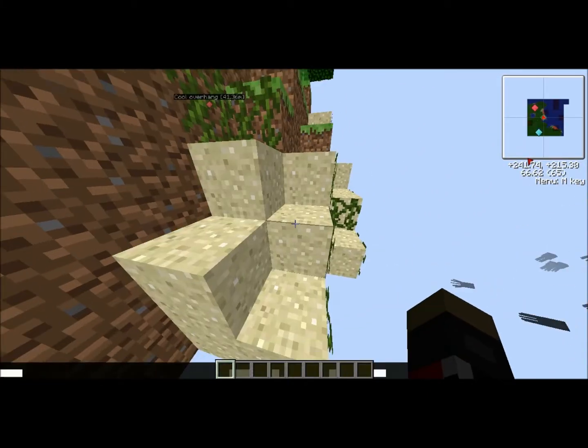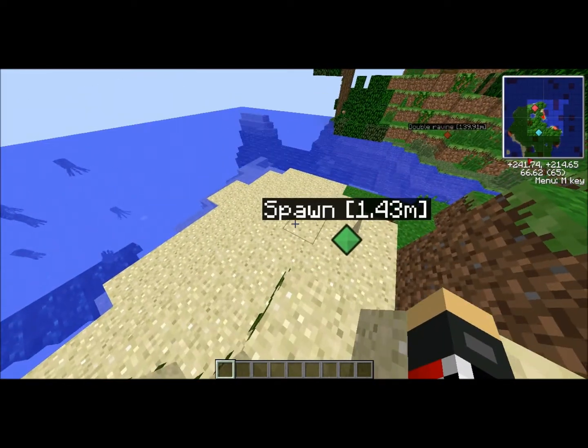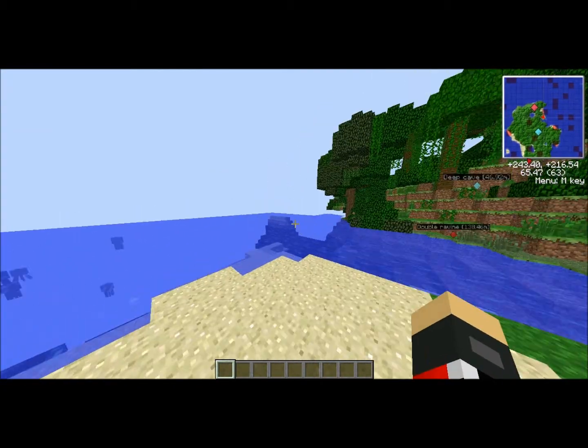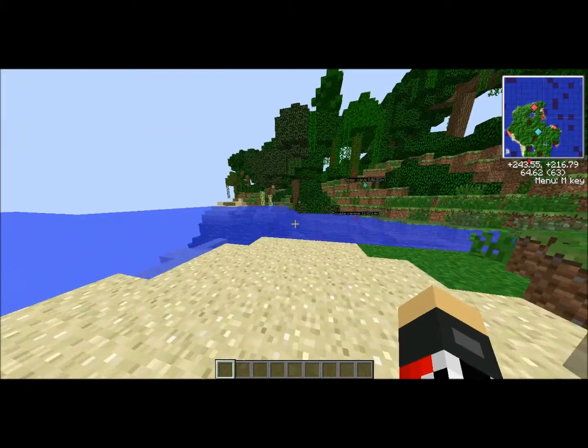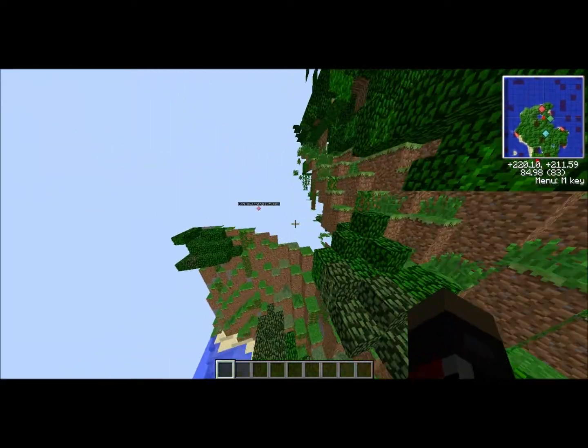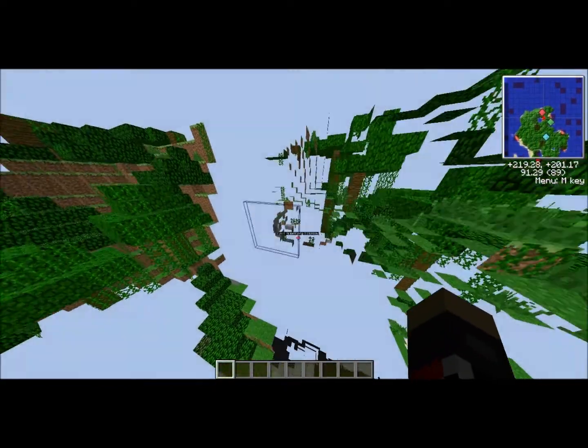If my mini map would load and the map would render faster — sorry, I'm recording so it lags a bit. You spawn in this general location here. There are some islands out there but it's an ocean biome otherwise. I've already marked down some waypoints.